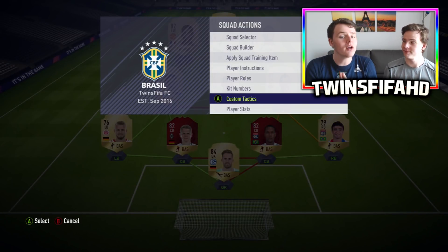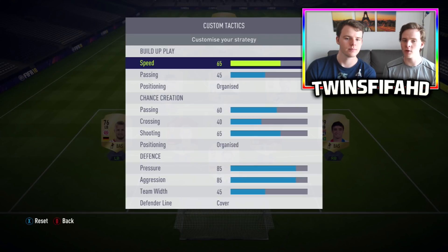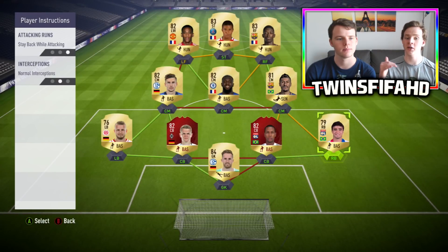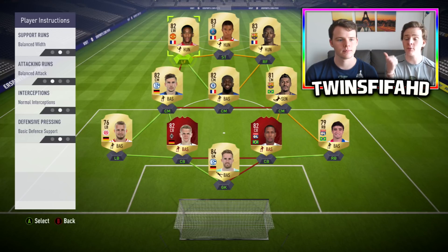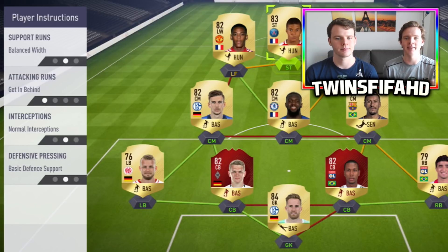Now we're gonna go into the formation structure and the custom tactics — bear in mind we have made a video dedicated fully to all our custom tactics and the formation structure, so make sure you watch that video. Those are the custom tactics we use for that formation. So the fullbacks will stay back while attacking, all the midfielders will stay back while attacking, and then for Martial and Dembélé they're gonna stay balanced. But for Mbappé we're gonna put him on balanced with attacking runs getting behind.